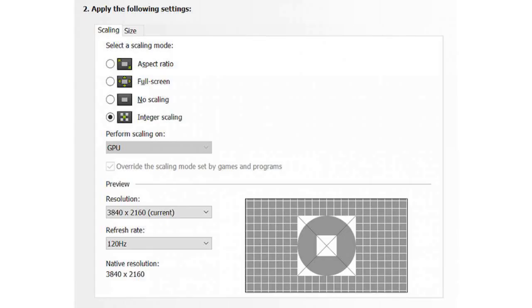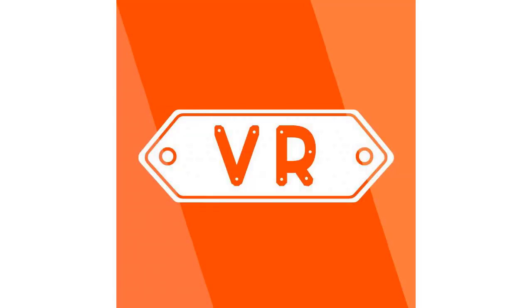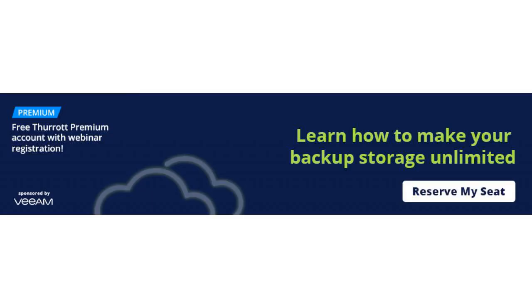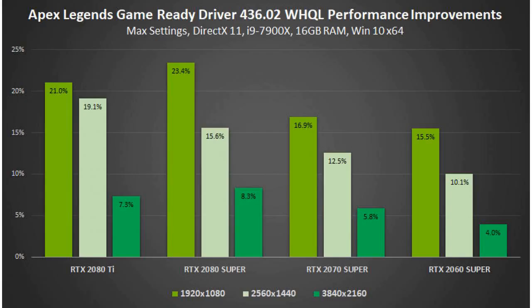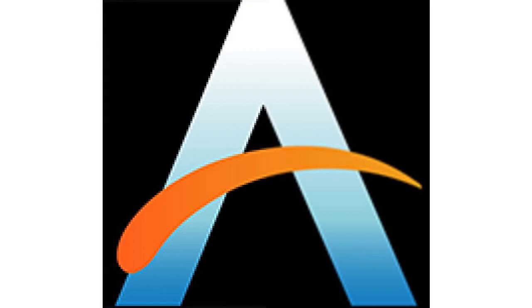NVIDIA's new ultra-low latency mode is the big new feature, and it's designed with competitive gamers in mind. It's a setting that can reduce latency by up to 33%, and uses a just-in-time technique that submits frames to be rendered just before the GPU needs them. NVIDIA used to have a maximum pre-rendered frames option in its control panel.